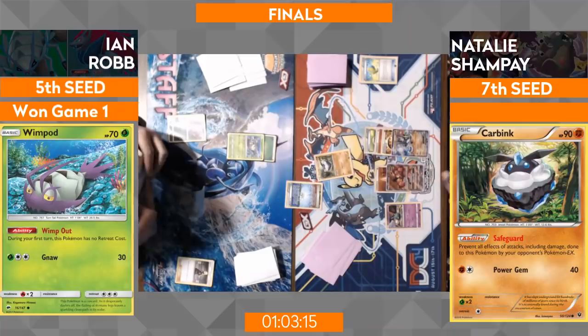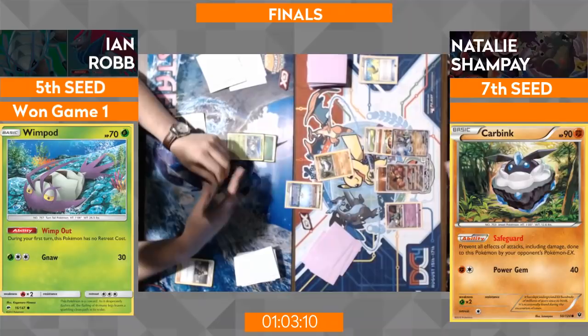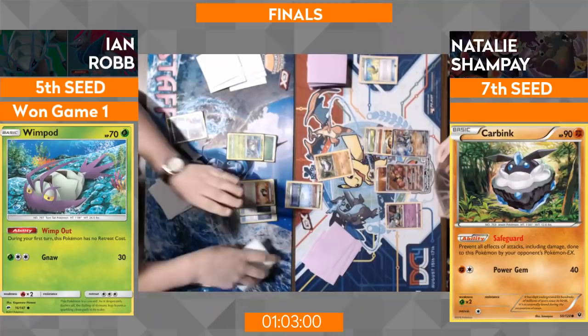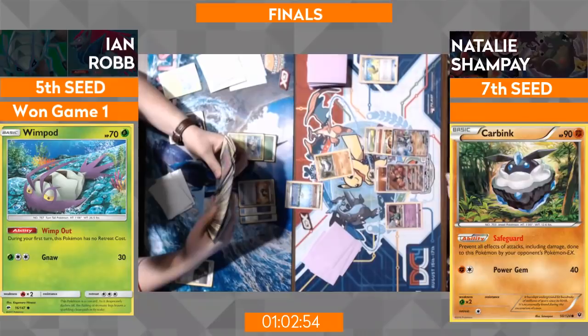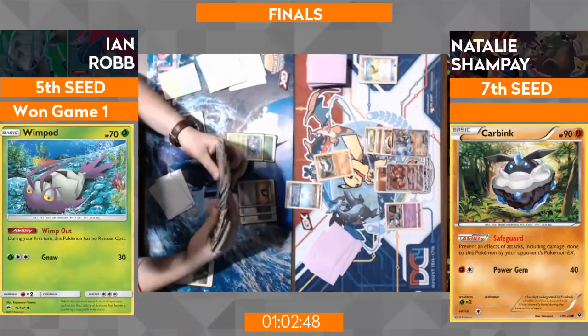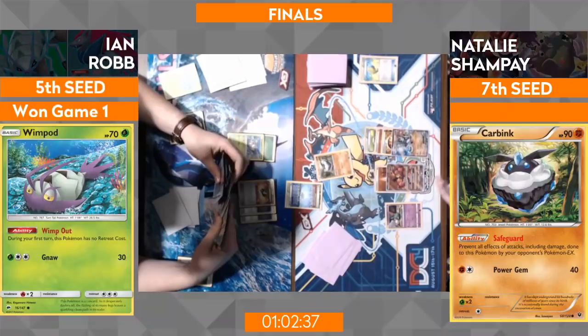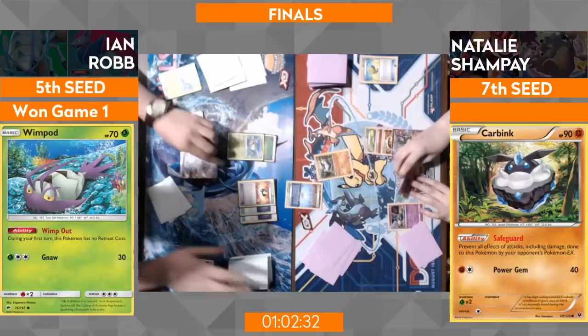Ian is in a precarious position — he'd like to use the Wimpod's Wimp Out ability, but look at the bench: there's a Zorua, and that's just an easy KO for Natalie. He's jockeying, trying to figure out what he's doing. Two Choice Bands gone, which helps him hit those 190 and 220 numbers — that's why he runs the Lurantis promo. Seeing those Choice Bands go down early is not a good sign for Ian, though: without them it'll be really tough to hit the numbers needed to get through Natalie's Fighting Fury Belt Buzzwoles.